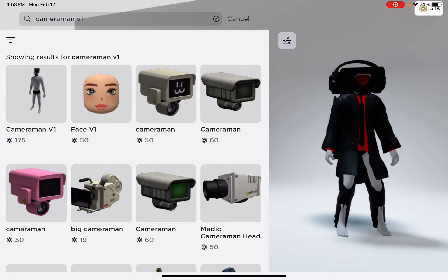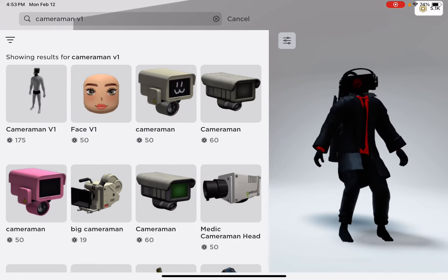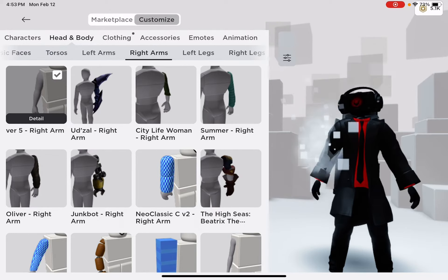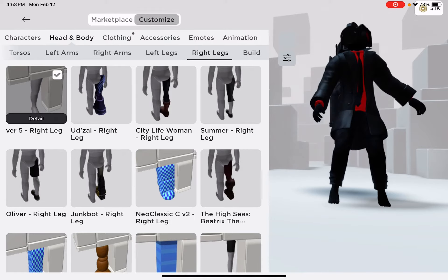Once you've bought that, equip everything except for the head — like this. And you've equipped it.